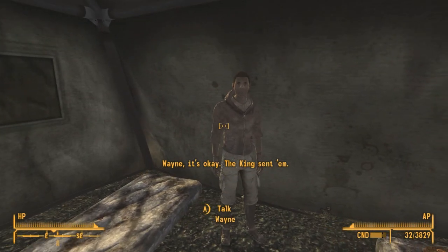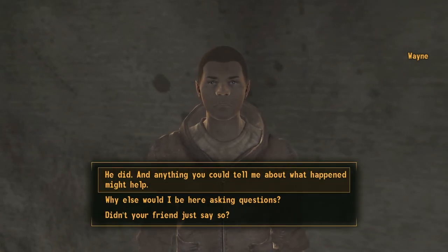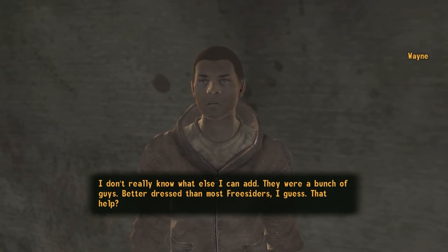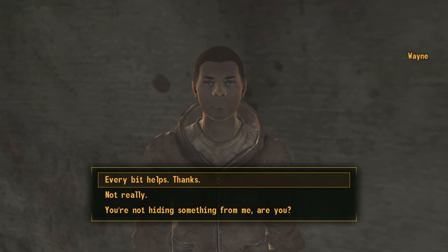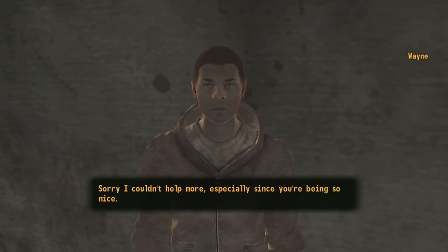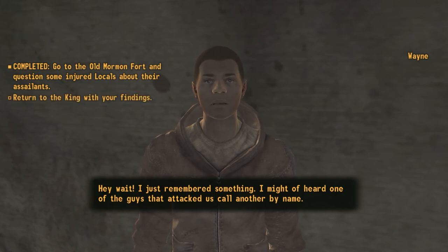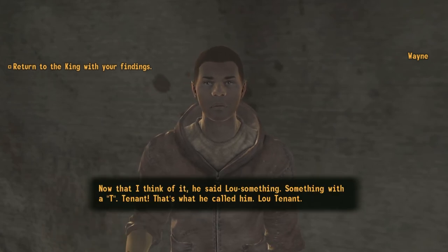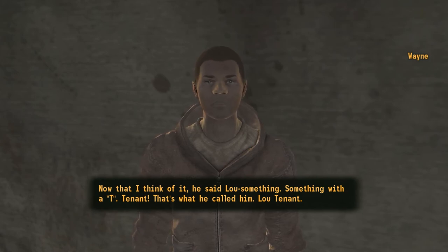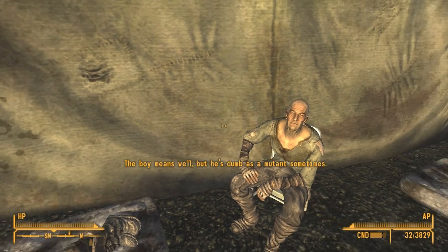Do you remember anything in particular about the people who attacked you? 'They were big guys, young too - none of them looked even half my age. I was mostly face down in the dirt begging for my life, so I only got a quick look.' Try asking my friend Wayne over there - he saw more than I did. Wayne, it's okay, the King sent him. 'Did the King really send you? Yeah - what happened will help your investigation.' There were a bunch of guys, better dressed than most Freesiders. One of them called another by name: 'Hey Lou, we gotta go' - at least I think he said Lou. 'Lieutenant - he probably said lieutenant.' The boy means well but he's dumb as a mutant sometimes.